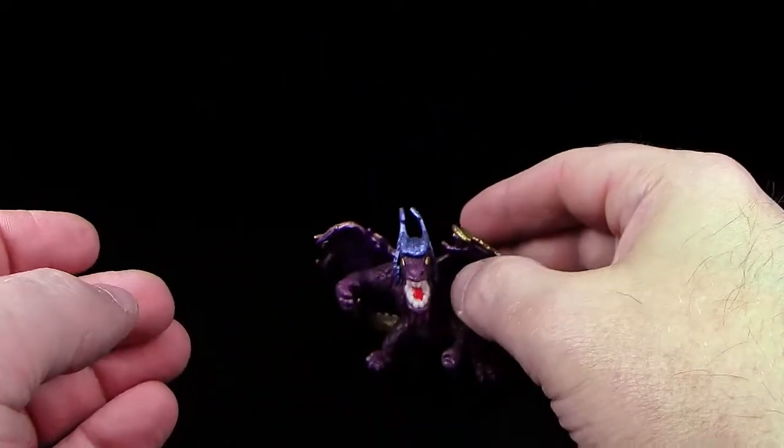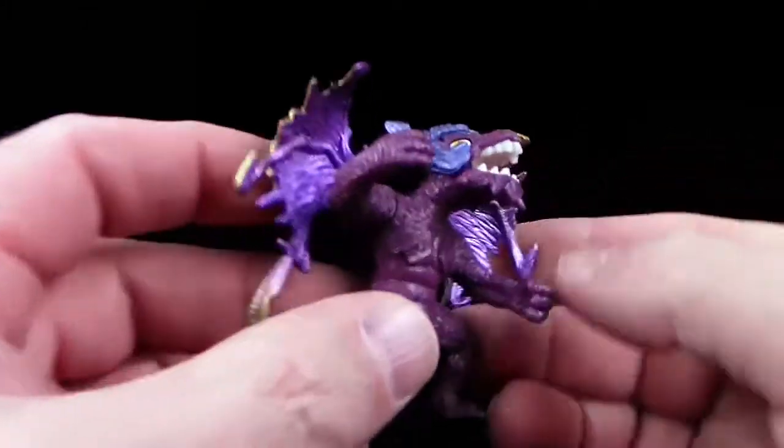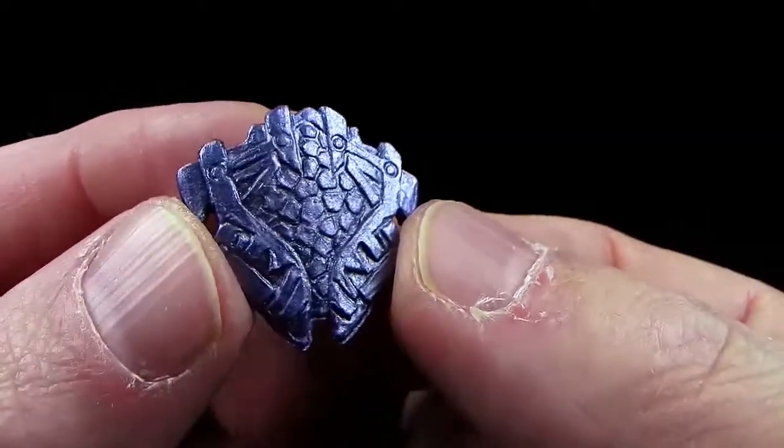Kann er stehen? Ja, er steht. Aber auch sehr, sehr wackelig. Dann lasst uns gleich seine Waffen hier anschauen. Was haben wir hier? Dieses Mal haben wir hier so dunkelmetallic blaue Schilder.